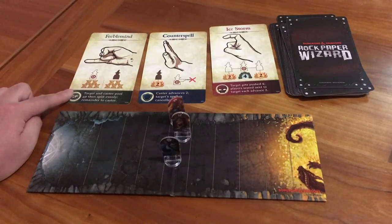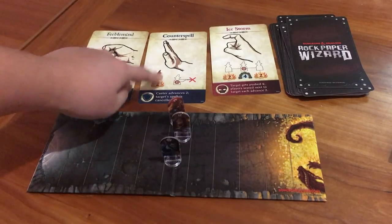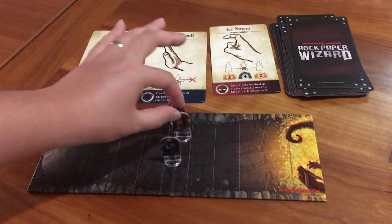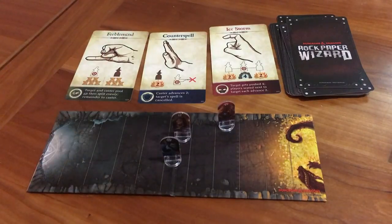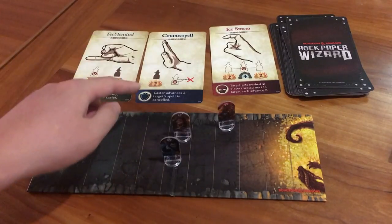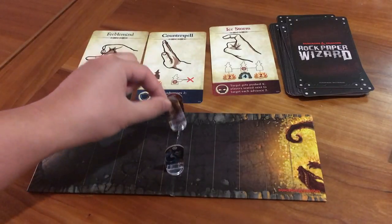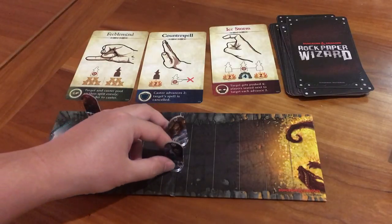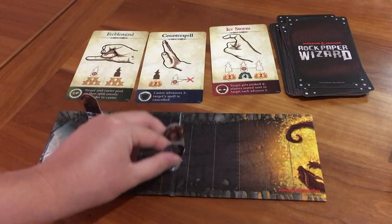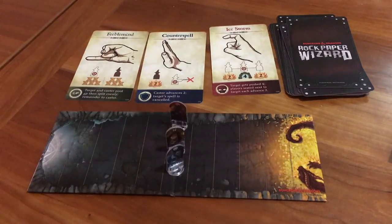Let's say the first player casts Feeblemind on player two — they would pool their gold and then split it evenly. Then the second player casts Counterspell on the third player — they would advance two towards the hoard. Unfortunately for the third player, their spell is canceled, so nothing happens. If Ice Storm did work — say player three used it against player one — then player one would get pushed back four, and the players seated next to the target would go forward two. There are a lot of different ways wizards can get moved forward or backward.